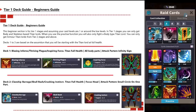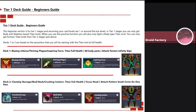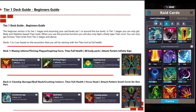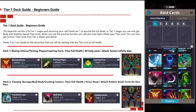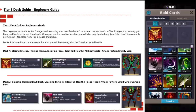I'll start with the tier one deck guide — this is for beginners. I'll start here because this is the first tier you'll come across if you're new to the game or just started clan raids. You can only access tier one titan lords first. At the beginning, assuming your card levels are level one or around low levels, in tier one stages you can only get body or skeleton based titan lords.